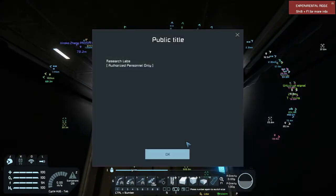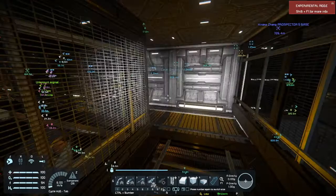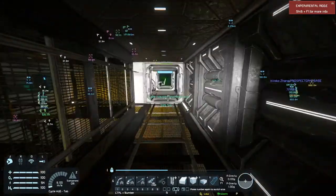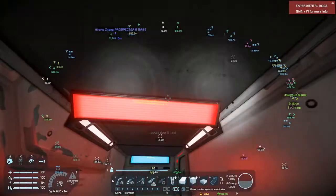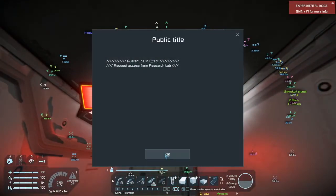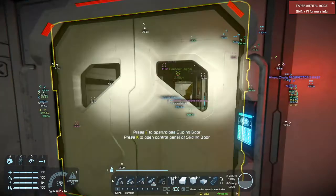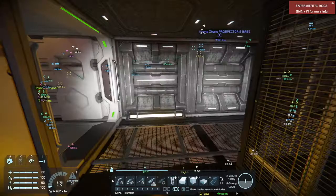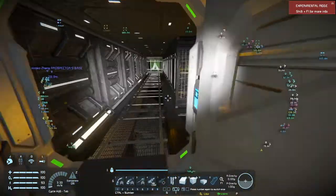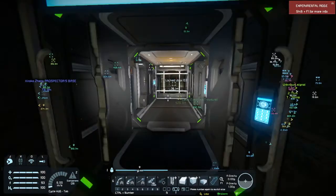This is the research lab, authorized personnel only. There's a red warning — quarantine in effect, request access from research lab — and there's the morgue. In order to get into the morgue we have to get into the research lab and open it up. Let's go to the research lab now — this should be very fascinating.